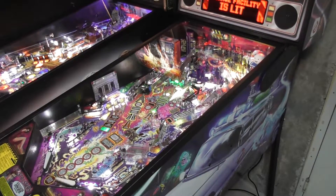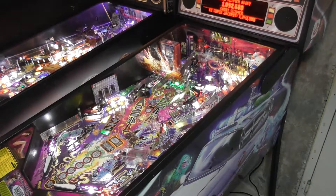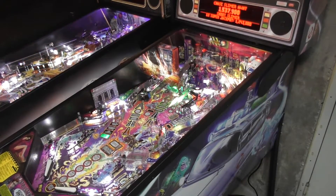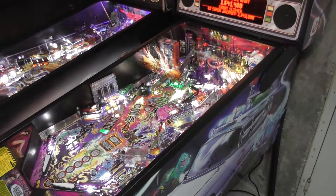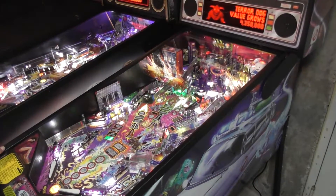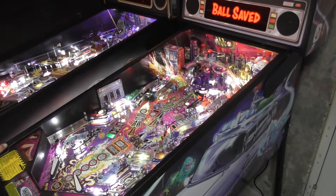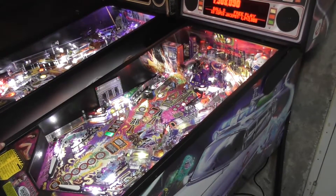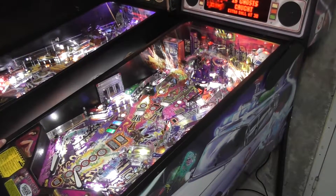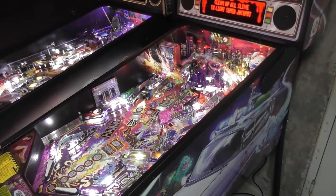They get the climbers going. Every time Slimer gets hit he slides across the playfield, turning one of the inserts green. The PKE thing is stacking up — those in-lanes are very devious on this game. There's a zero bonus bug noted. Nick goes for the scoop and gets the Spook Librarian mode started.